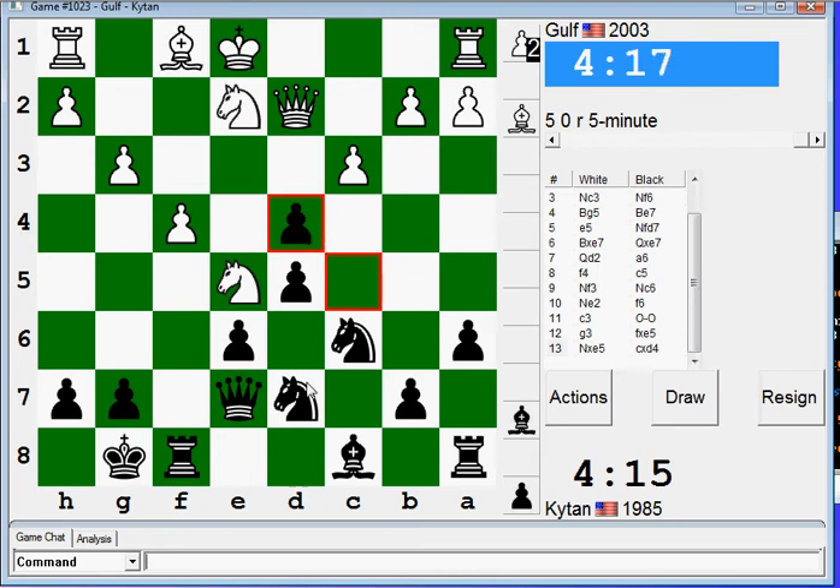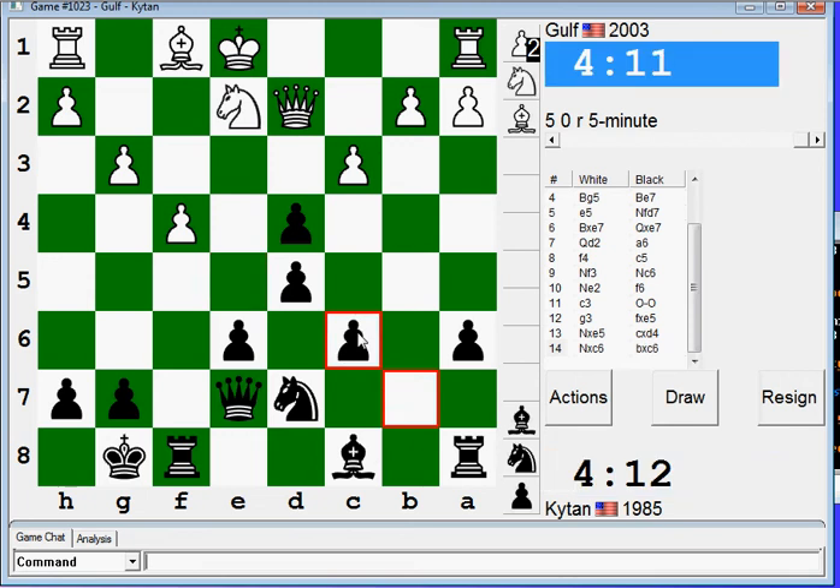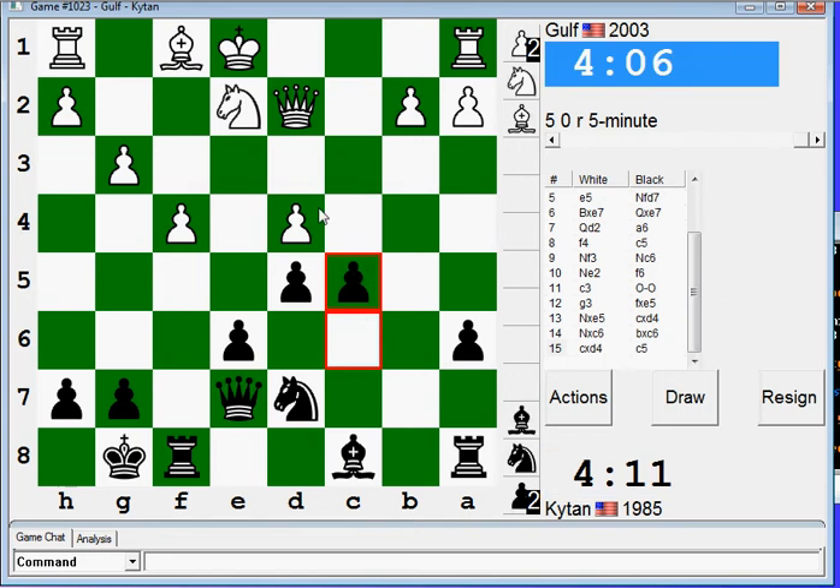So now if he takes my knight here, first I have that Zwischenzug, I think. If he takes my knight here, my queen is hit, so I don't. I'm going to take my knight here, but now I can play c5, and the undermining of his center should be complete.